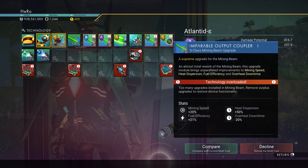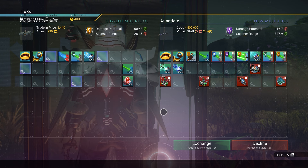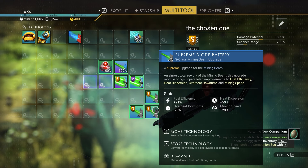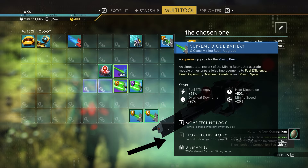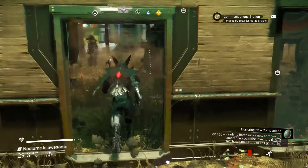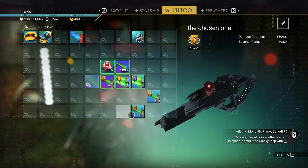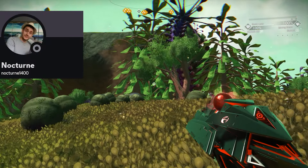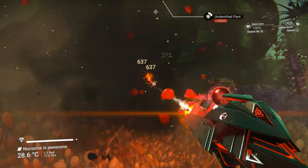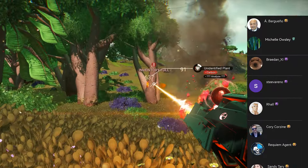The high upgrade we want right here is a super awesome one you can get right away. When you get the staff multi-tool you're going to have one upgrade — you can store the mining damage technology on the freighter, do it again, and get the same upgrade three times. The high upgrade was actually found by Nocturne — the same person who discovered the magic staff. This multi-tool you see right now is actually one of the best Atlantis multi-tools in No Man's Sky.